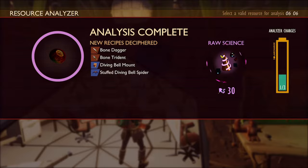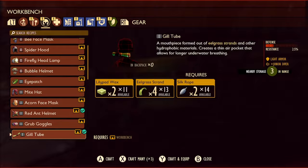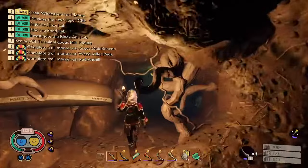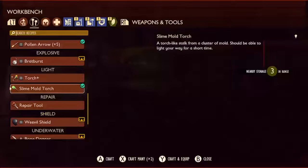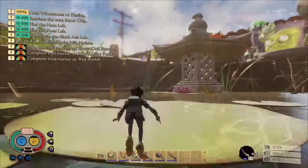Analysing the diving bell spider chunk gave us a recipe for the bone dagger and the bone trident amongst other things. So now we've got everything we need to make the gill tube and the finflops, which makes us swim faster. One more thing we'll need is a light, so we'll need some slime mold stocks for that. I did actually make a mistake here — I wanted to make a slime lantern but somehow ended up making a slime mold torch instead. They're just not as bright and don't last as long, but it'll do.